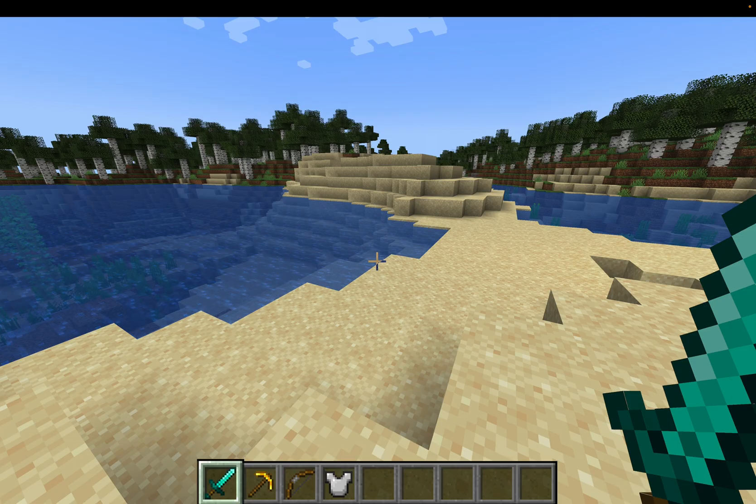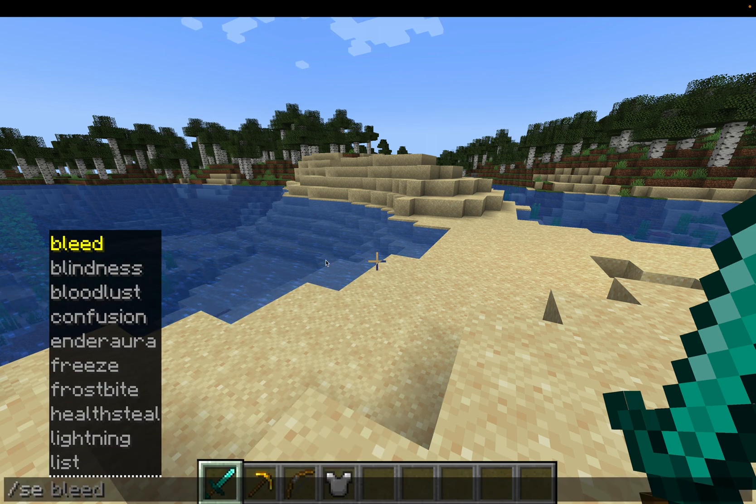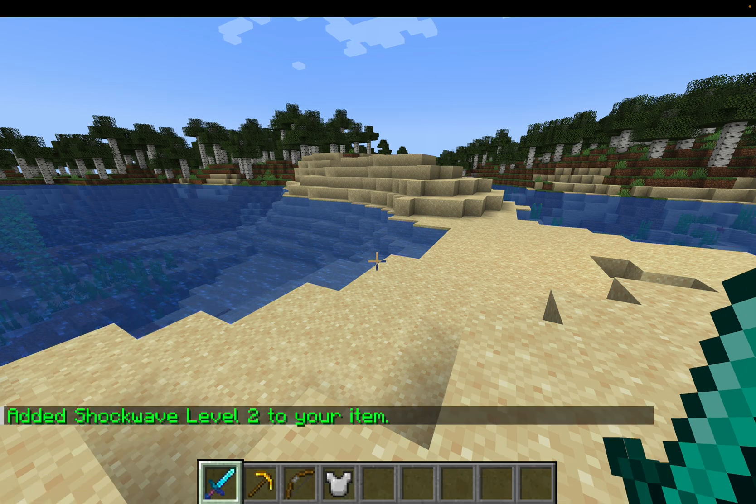We're going to start off with our Diamond Sword. You can either do slash SE or Super Enchants, and then you can see all the enchants you can add to that specific item. For this one, I'm just going to be adding Shockwave and I'll set it to a level of two.